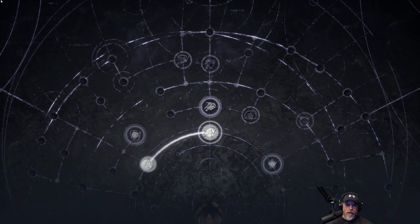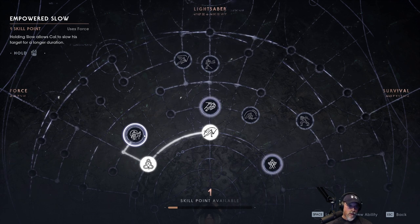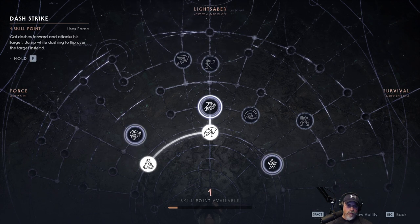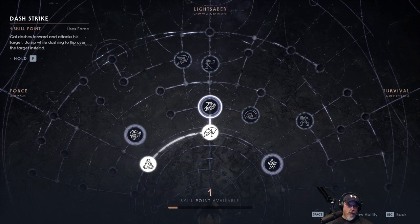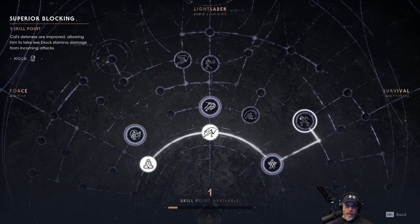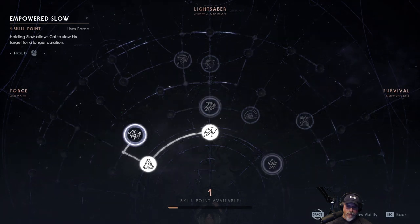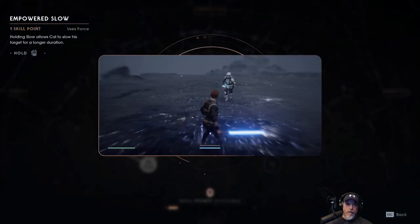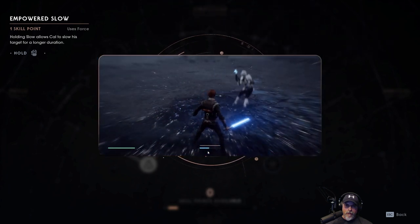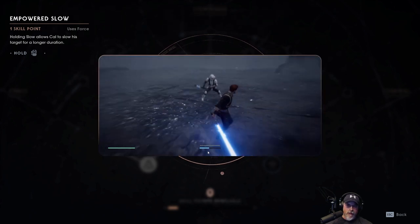What do we want to put this skill point in? Empowered Slow — holding slow allows Cal to slow his target for a longer duration. Or we could dash forward and attack, flipping over the target. Or just more health. Let's keep going with the force stuff. Oh yeah, that does slow him for a long time — that's going to come in handy.